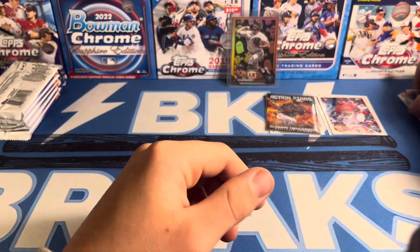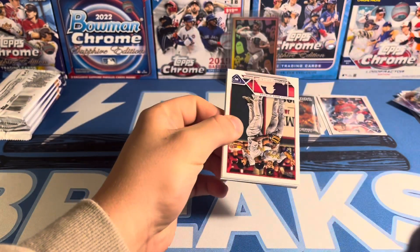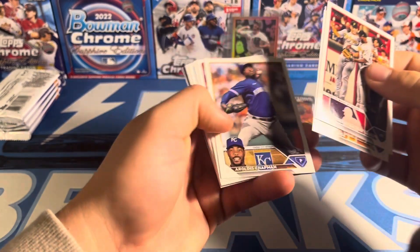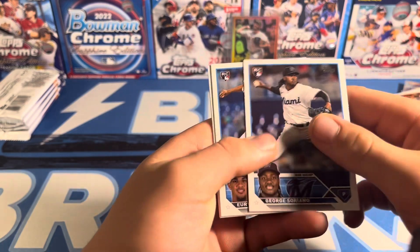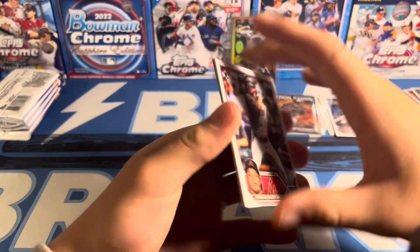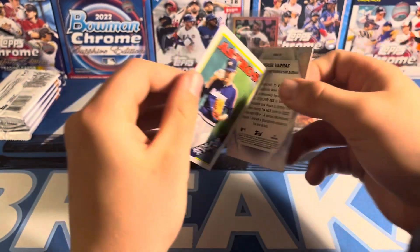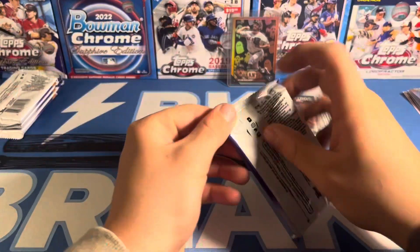Another Stars Run will be — Scherzer. Kutch, Tovar debut, Chapman, Soriano. Yuri Perez debut. Fletcher, Cindergaard. Nolan Ryan 88 insert. And Miguel Vargas on the Stars Run will be.